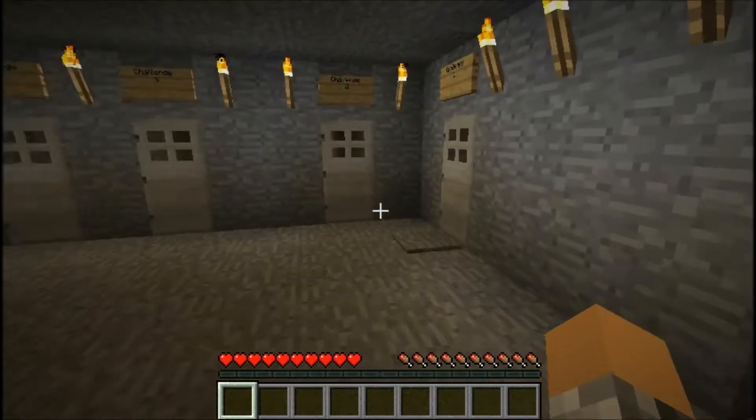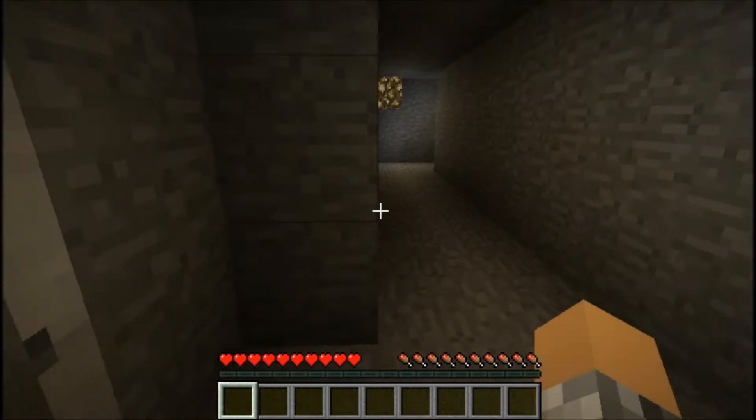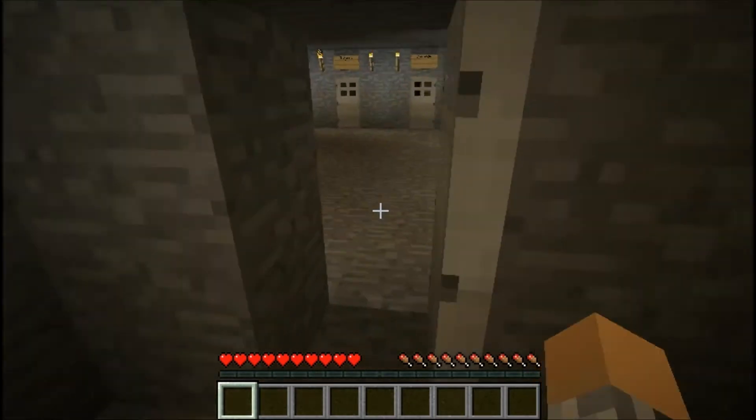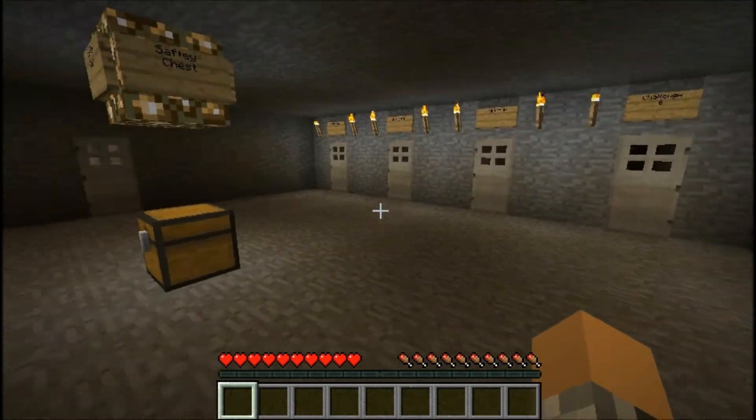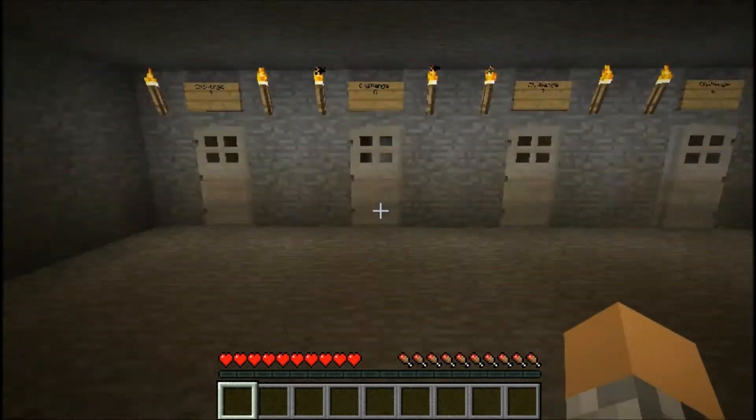It's a safety chest, obviously. Just go in and do the challenge and stuff. You'll have to download it and see what's behind all of these doors.